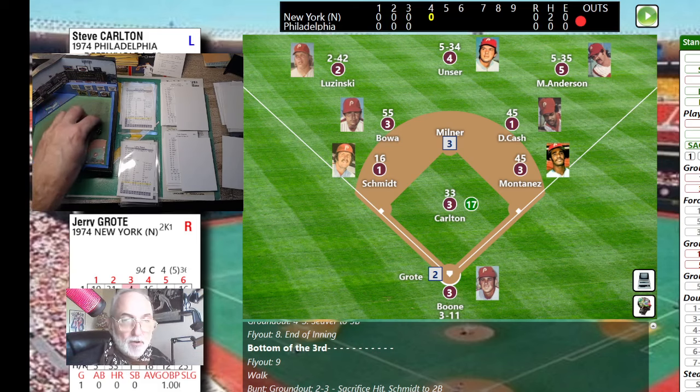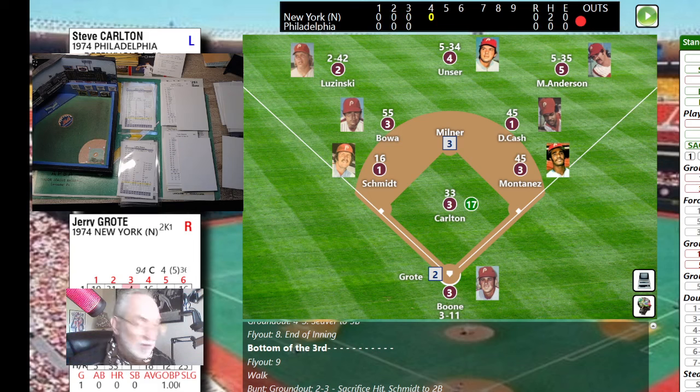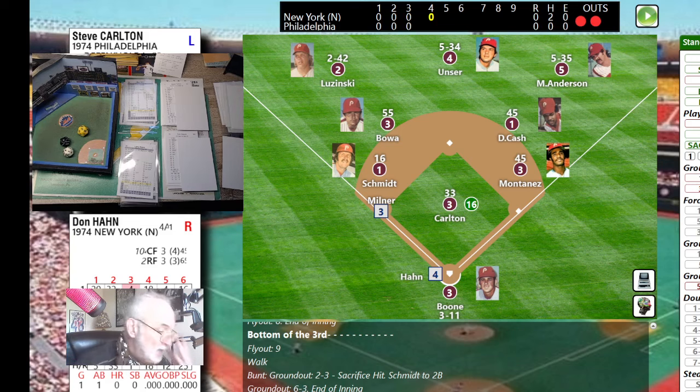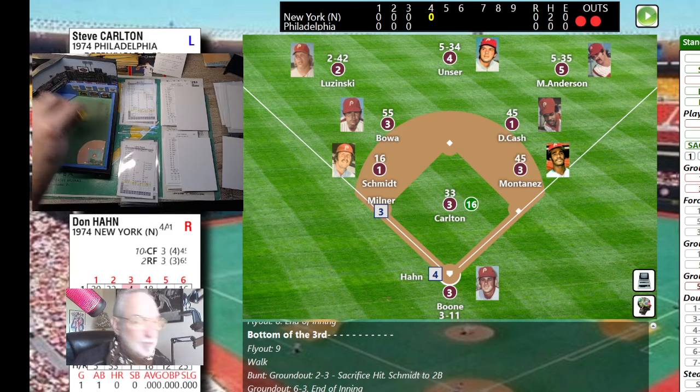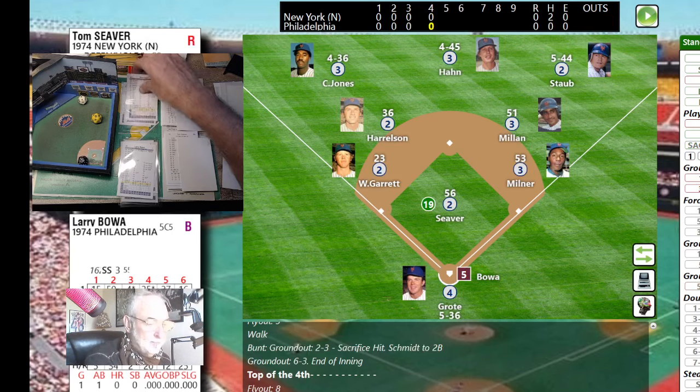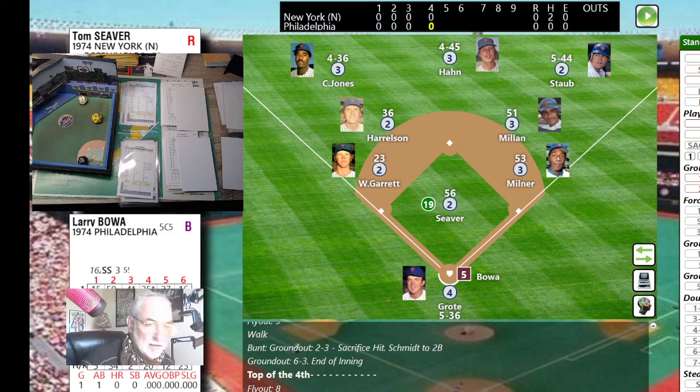Milner tags a Carlton pitch into the corner for a double. Jerry Grody up with runner on second, one out — RBI opportunity. Pitch is a 12, a three-bouncer to the first baseman. Montanez fields it and Carlton gets over there just ahead of Grody, who was hustling down the line. Don Han moving to third — pitch is a fly ball to center field. Unser takes a couple steps back and retires the side.